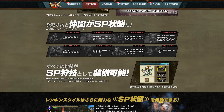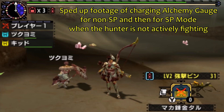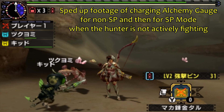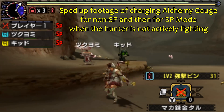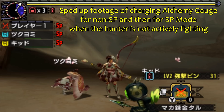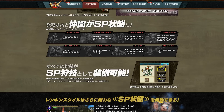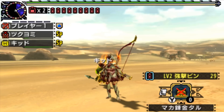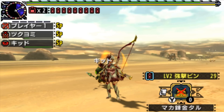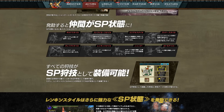For Alchemy style, SP mode makes the alchemy gauge fill faster. I'll remark though that when the hunter is stationary — not actively attacking — the charge time for their gauge is pretty much the same whether SP is active or not. So actively attacking while SP is active is mandatory to really get the benefit here. You're not going to get any benefit from just waiting in the corner — that'll end in disappointment.